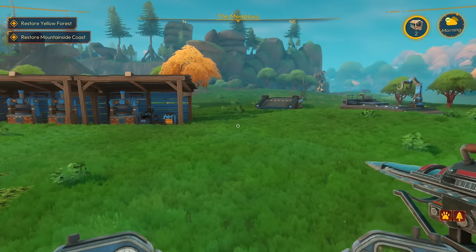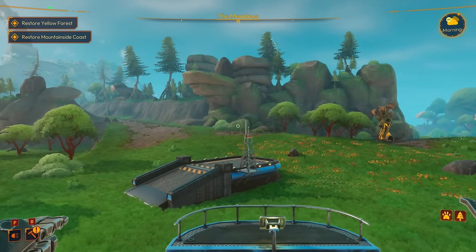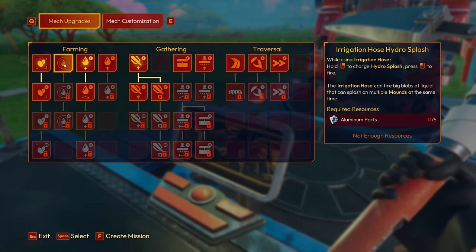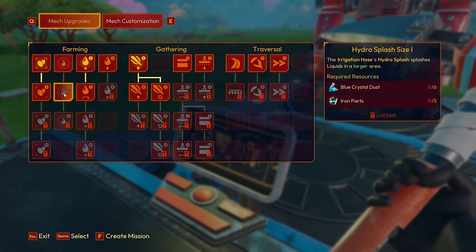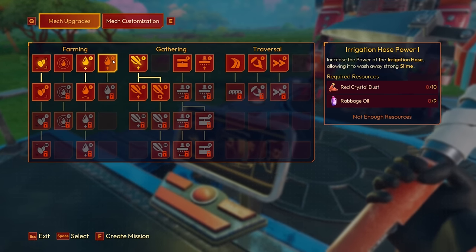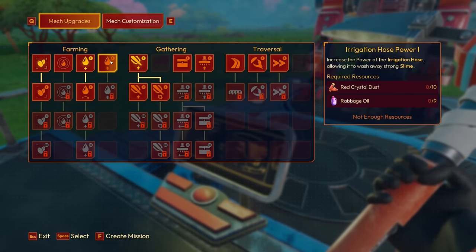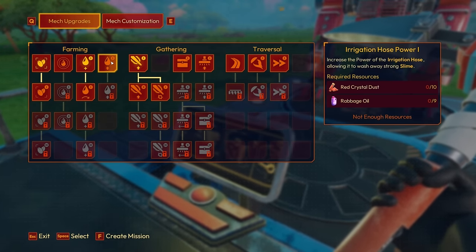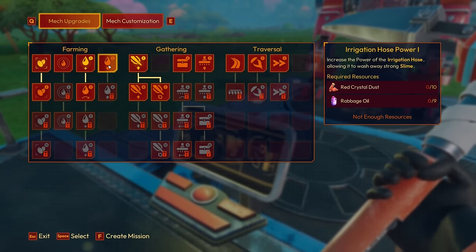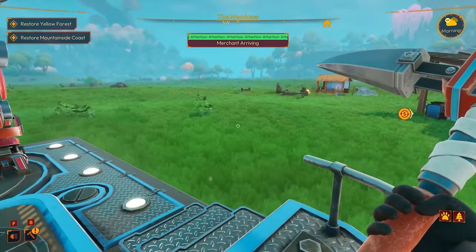Let's check what upgrades require. I know one required gem dust which I don't think we can make yet. Water tank capacity, irrigation hose splash, hydro splash range — we need the hose power. We need red crystal dust for that, and vacuum harvester power needs copper wire and care root oil. We probably need the irrigation hose power first to clear out an area, then that'll give us access to the care root maybe.